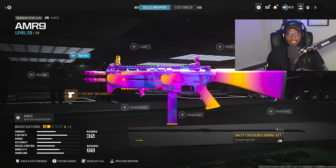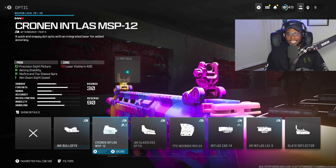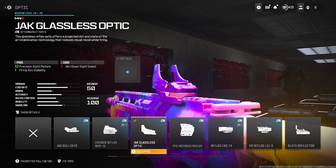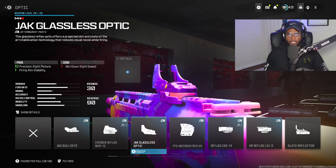Because the conversion kit blocks the barrel as well as the muzzle, we're going to jump right over to the optic. The Jack-Glass is very important to run because not only are we getting a clean optic picture, we're also going to be improving our firing aiming stability, which is very important with a weapon that fires two bullets at the same time. We're also going to be reducing that visual recoil — again, very important for a weapon that fires two bullets at the same time. This is going to keep us under control and on target at those medium to longer ranges.